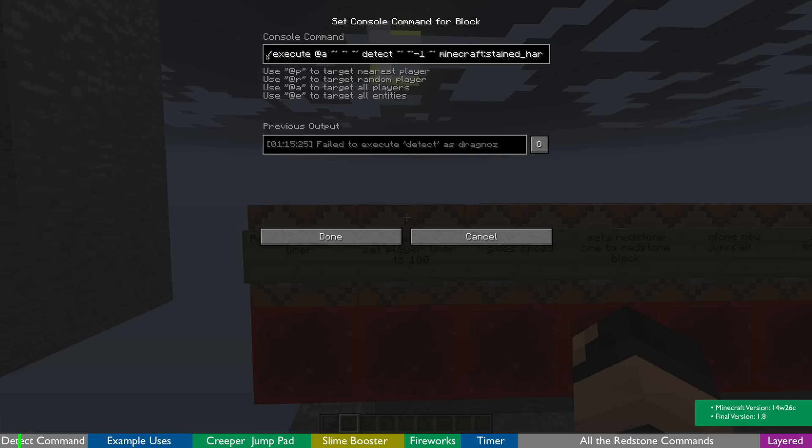It functions like a test-for, which then allows you to run a secondary command. Basically it is 'execute at all' — that's the way I'm using it. You can have any kind of player selector in here, which I'll be using at a later stage. Then you specify where you want to run the execute-detect and what it needs to detect.